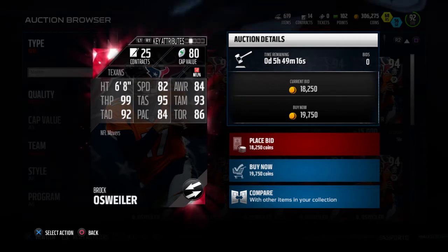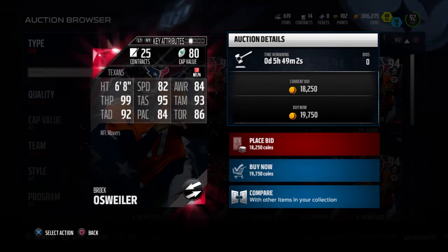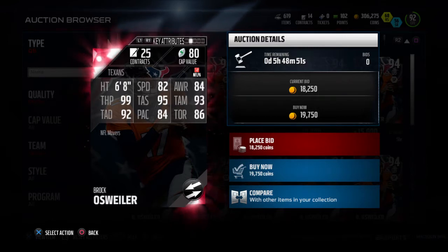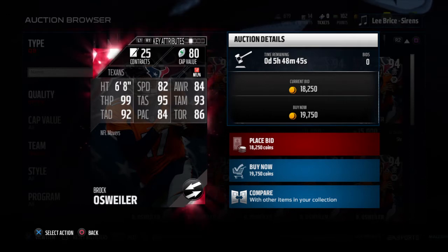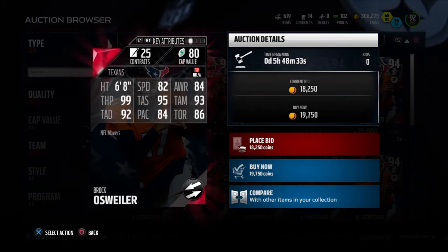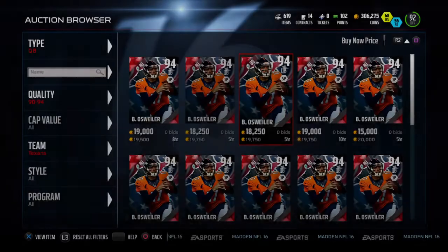82 speed for this guy is really good, because when you have above 80 speed that's enough to get out of the pocket in a crucial situation — get a first down or just scramble out the pocket and outrun a lineman. Linemen these days happen to be really fast, so it's not gonna be completely outrunning them, but it's enough to get you out the pocket. The 99 throw power and 92 accuracy deep — those are some amazing stats. If you're someone who throws deep often, this is the perfect card because he's gonna get it on the money.